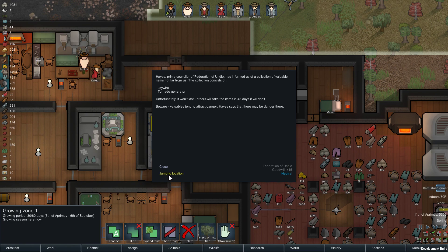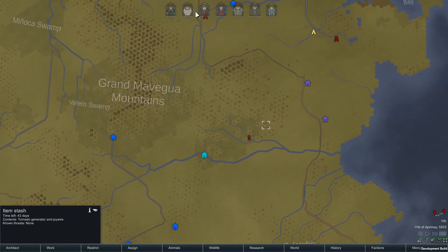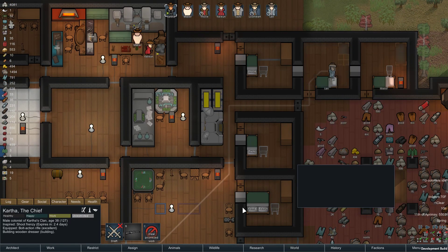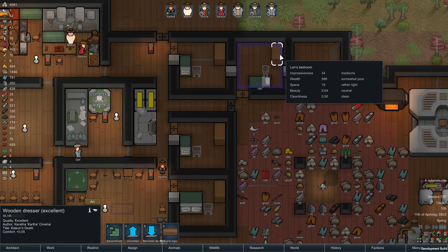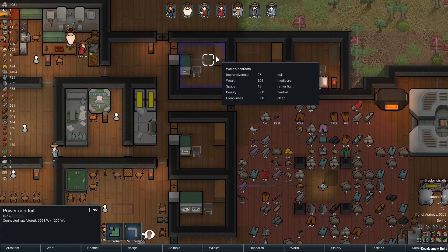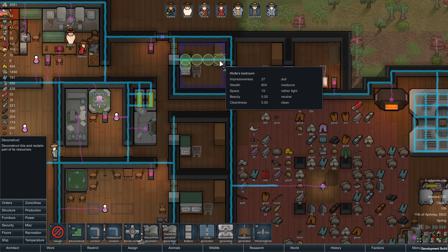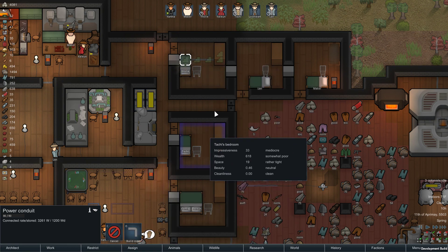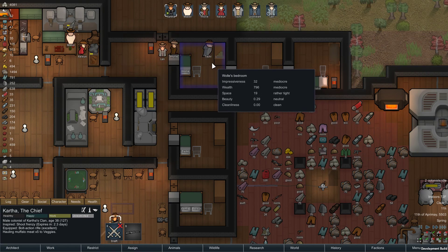There's an item stash with a joy wire and a tornado generator — maybe, maybe. Actually I don't know why I have power running through that bedroom anyway.